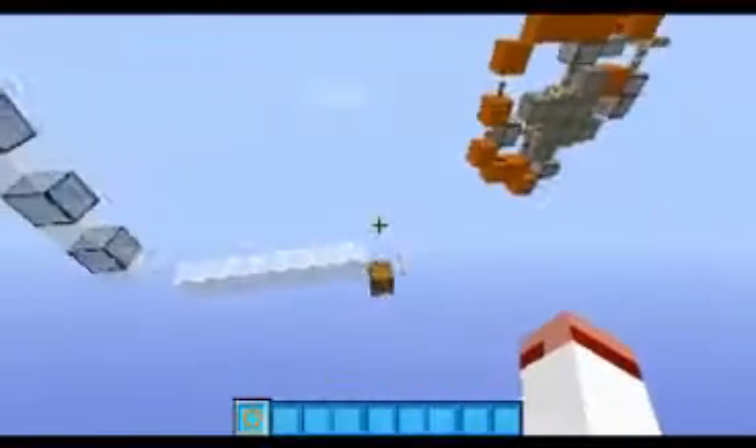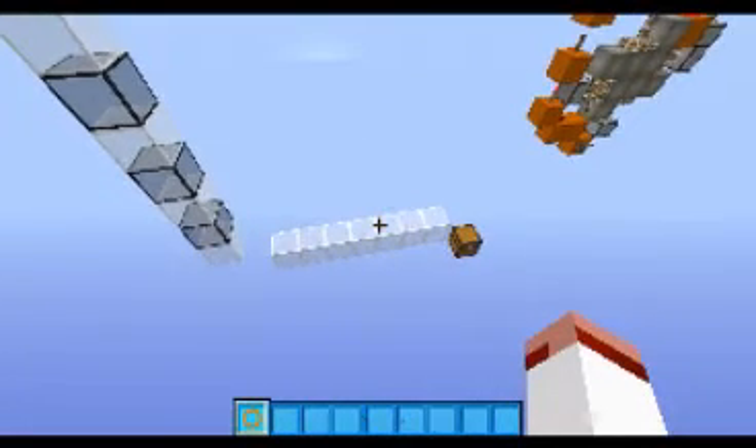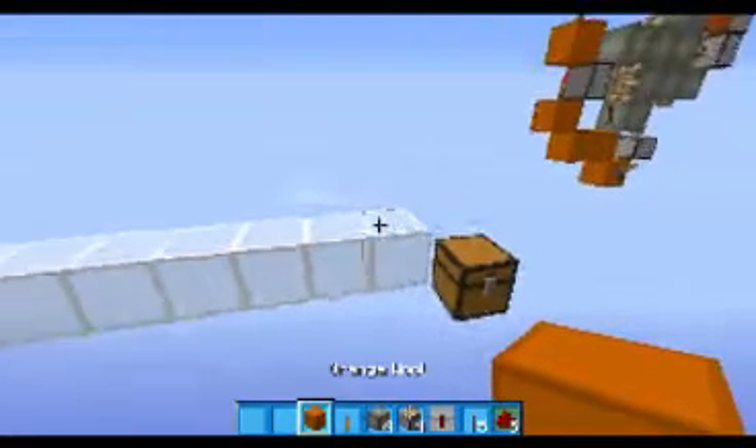So it is one wide, seven long, and eight or something like that. You will need five pieces of redstone, five redstone torches, a redstone repeater, a sticky piston, four piston moving blocks, a lever, and orange wool — that's what I'm using for the circuit by the way.